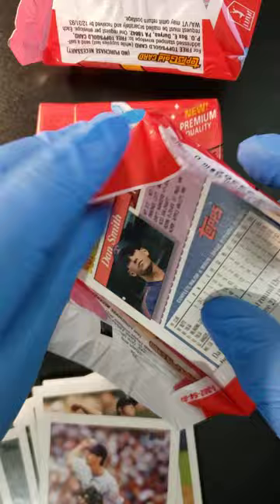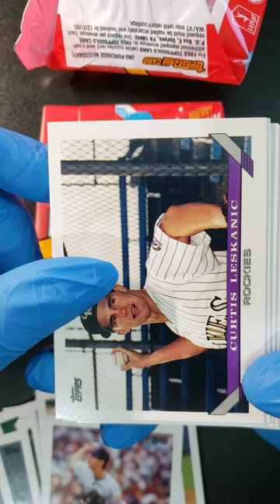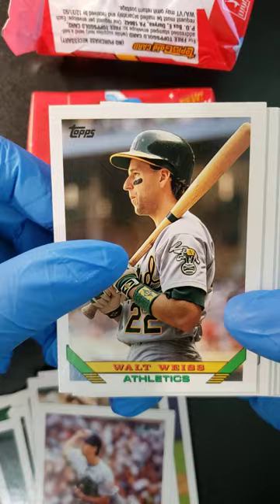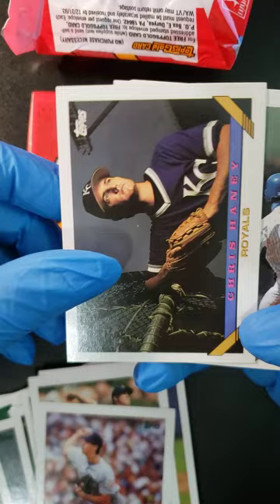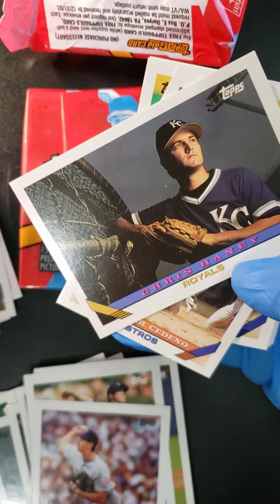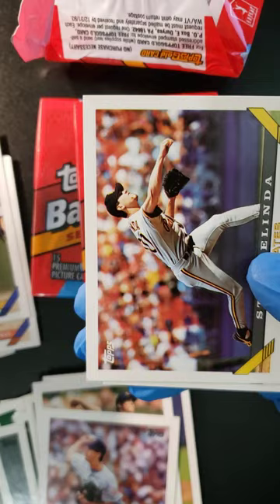1993 — we got a Rich Ireland 1992 draft pick, we got a Curtis Lasanic, Walt Weiss of the Athletics, Brett Merriman of the Rockies, Coming Attraction Doug Brokail. Our gold card is a Glenn Davis. Then we got Chris Haney of the Royals, Andrew Jarosdeno of the Astros, Chuck Krim, Dale Murphy, and Stan Belinda.